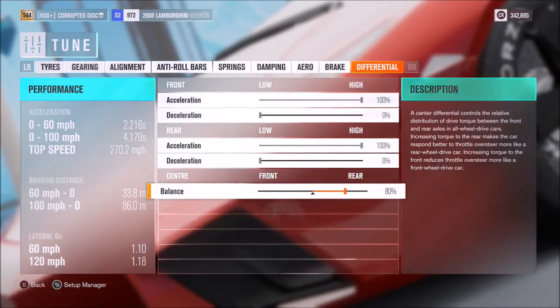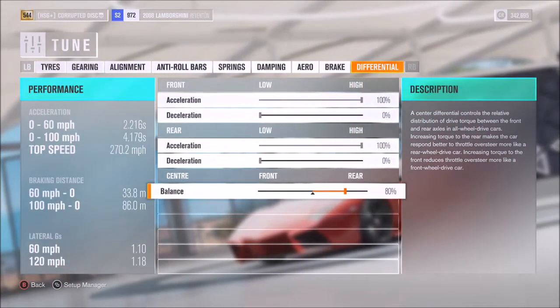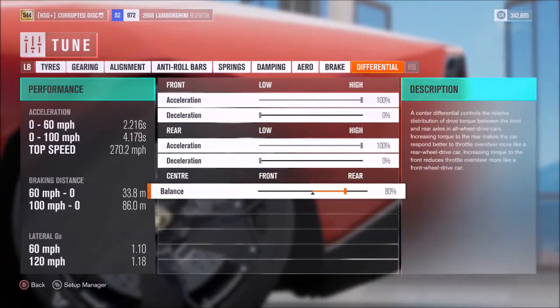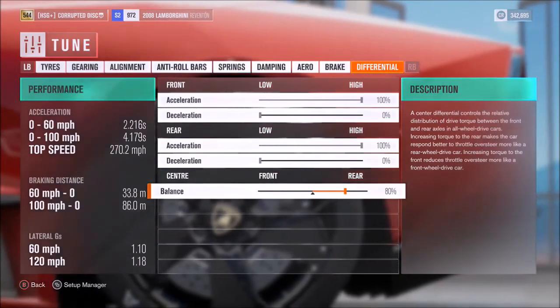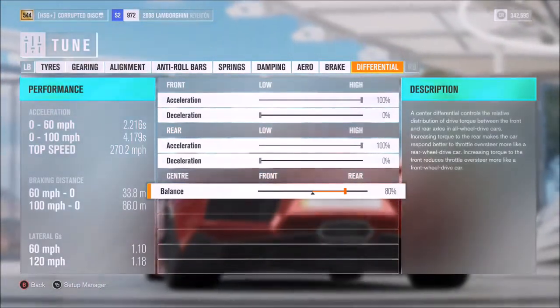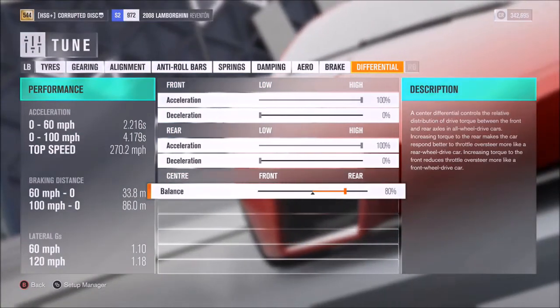For this particular car I've opted for a pretty rear-biased split of 80%, so you've got that 20% going to the front to help you out off the line, on the dirt, etc. This tune is on my storefront — you can use the keywords down below to find it. But for now, let's actually take this car out on the street to see what it's capable of.